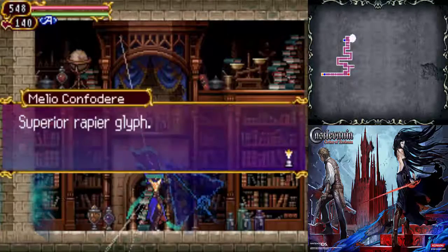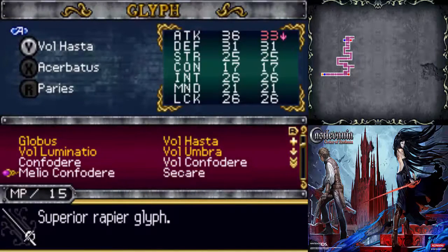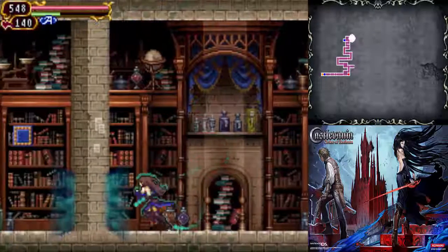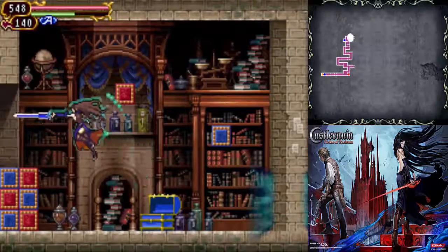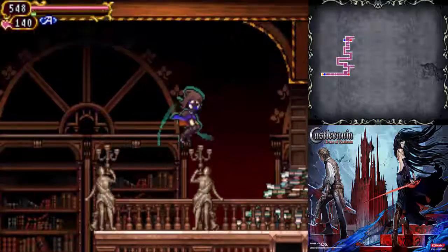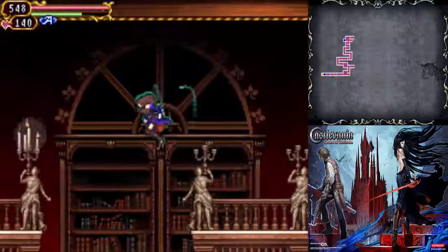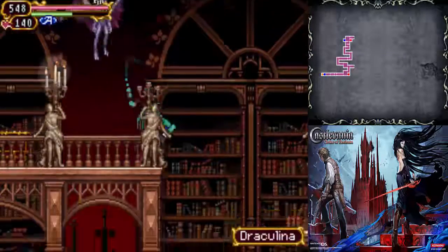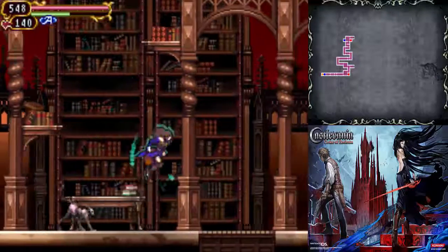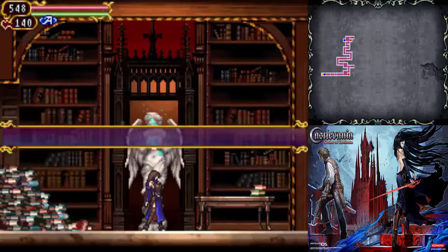Let me get another glyph here — Medio Comforter, a superior rapier glyph. A more powerful rapier, though it's still not as powerful as the lance, but it's faster. I like the lance, but I might try this for a bit because it is faster. So let's go back and save. The lance is a little bit more powerful but this is a lot faster, so I guess we'll leave this on for now. Hopefully we'll get an upgraded lance soon, because that's definitely one of my more favorite weapons because of the range.